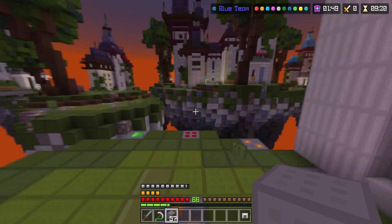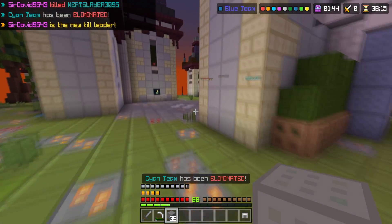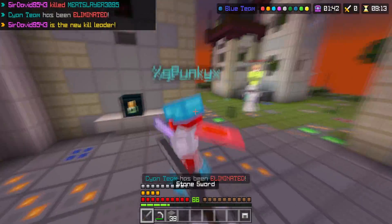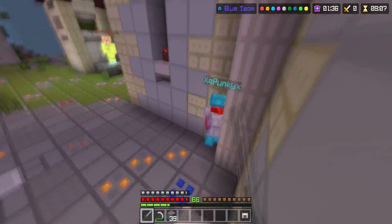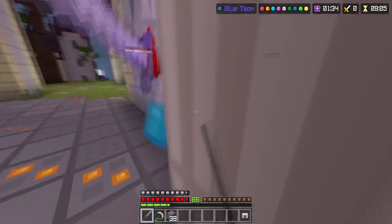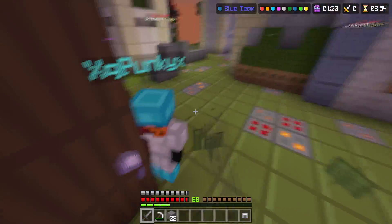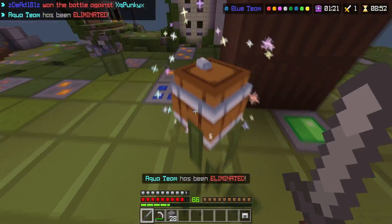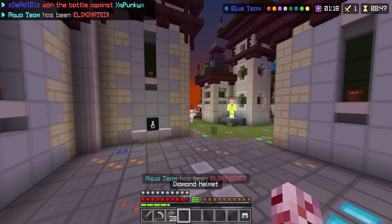The helmet looks pretty funny, but besides that we're pretty much almost full diamond. Sometimes these islands are super lucky with the loot, and sometimes you don't even get a single piece of diamond. Oh this is super scary — this guy is really stacked. We're trading hits — oh come on, why are you not dead? Oh my goodness, that was a tough one. And just like that, we're full diamond — let's go!